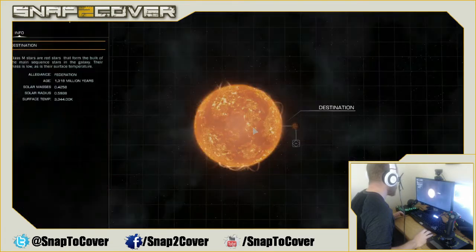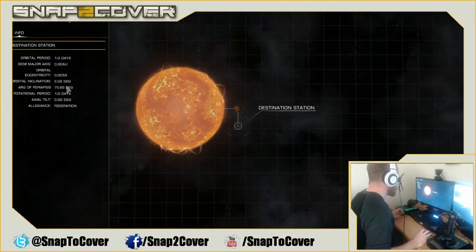In system view, this star system has a gigantic orange sun with a destination planet and destination station. Some systems have multiple planets on different rings that rotate around the sun with space stations at different ones. The allegiance here is Federation — so if we're pirates and wanted by the Federation, we might want to avoid it. Or if we have to go through it, we'll need to watch out for Federation ships that might shoot us or other players looking to collect the bounty on us.